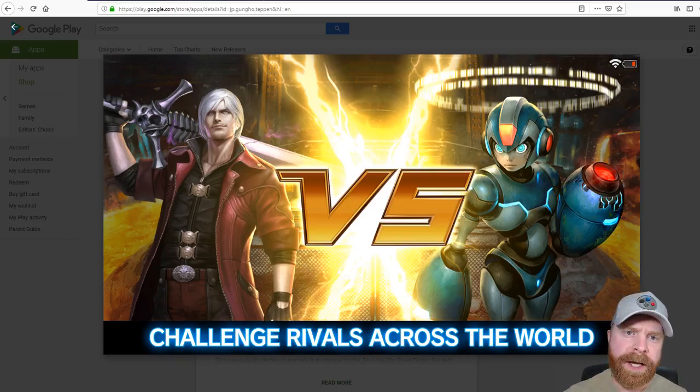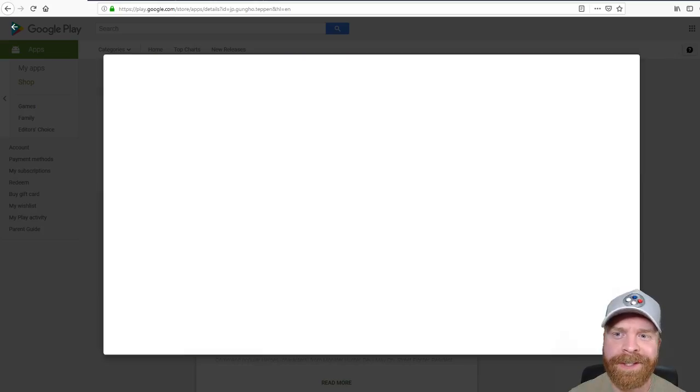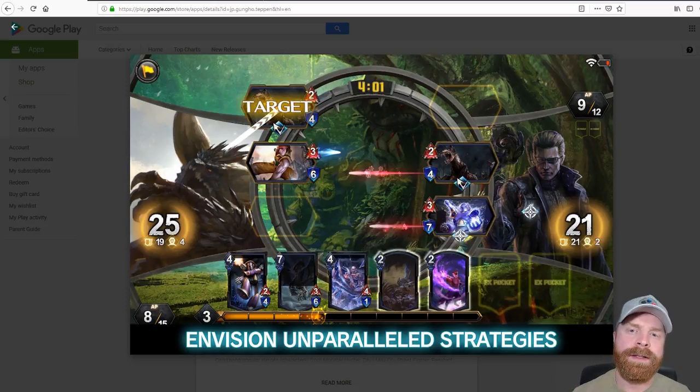The game features Capcom characters, so it features characters like Dante, X, Wesker, Ryu, and Chun-Li. In a nutshell, you go head-to-head against an opponent — they have 30 health points — and you try to get it down to zero, using your cards to attack their cards and ultimately their character.